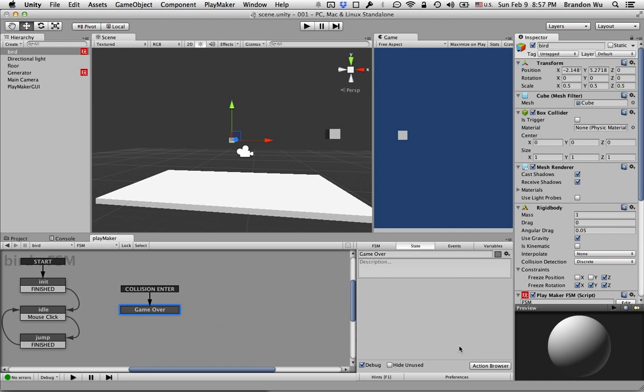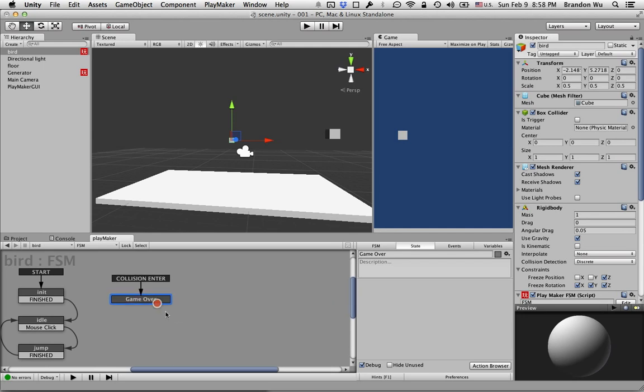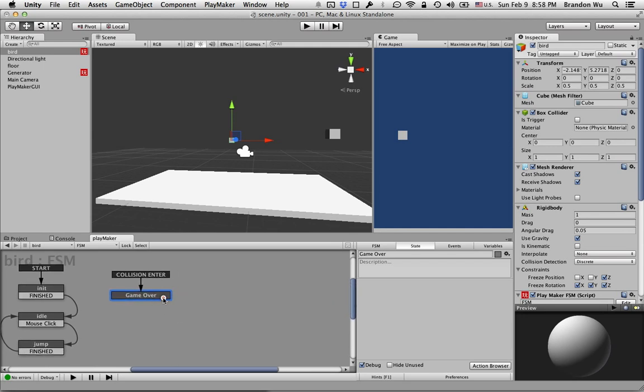A couple of things we need to do: first we want to stop all the obstacles from moving, right? It doesn't make sense if they continue to move. And secondly we want to show some sort of indication on the screen that the game is now over — like you have failed to pass the game, right? So that's the second thing. And then after that we want to restart the level. Actually let's do the restarting of the level and the game over indication first — that's a little bit easier.